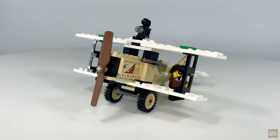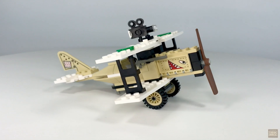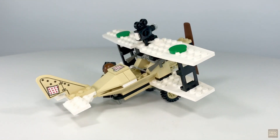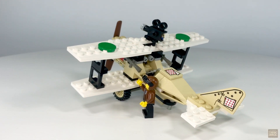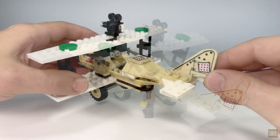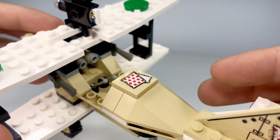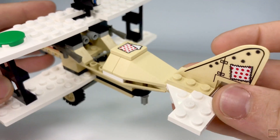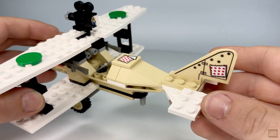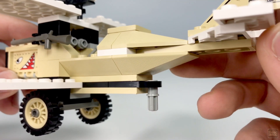I mentioned in the previous episode that this set contained my favorite plane of the desert theme, and here she is. I really like the tan and white color combination, and this being one of the few desert sets that comes with stickers, they're all used here to great effect. Starting from the rear, the single-piece tail fin sports a sticker with a patch and a strafe pattern of bullet holes, and just ahead on the fuselage there's another stickered tile with a patch design. These decals add so much to the plane's character. Beneath the tail is a Technic pin in lieu of a rear wheel.